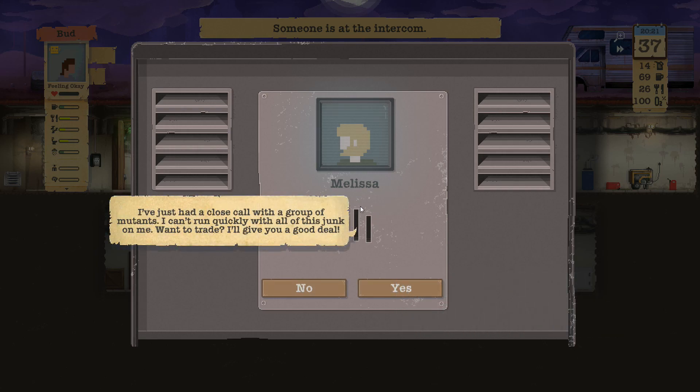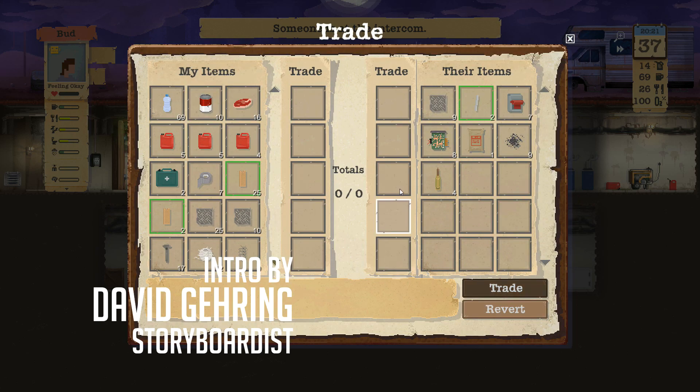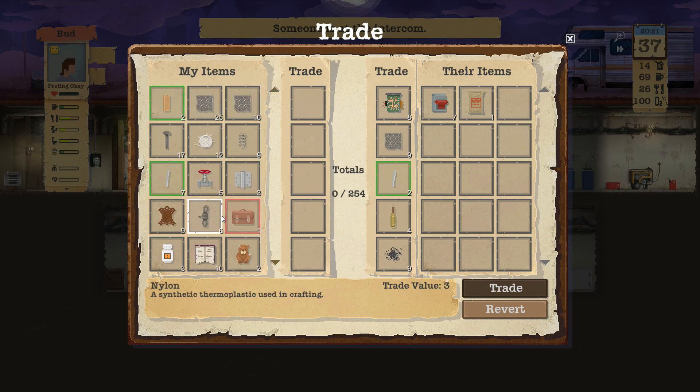Melissa just had a close call with a group of mutants. She says she can't run quickly with all this junk and wants to trade, offering a good deal. Yeah, circuit boards - we'll take 24 of those, take the ammo, cordite - we will take all of that. We'll figure out how to pay for it, probably with books.